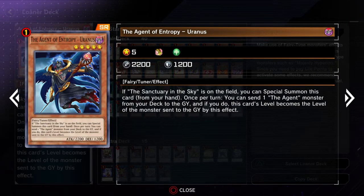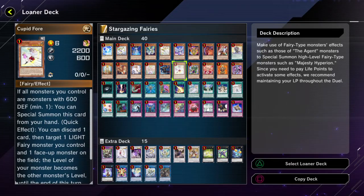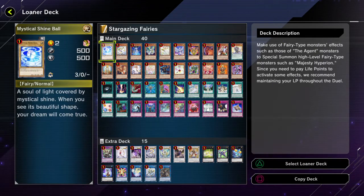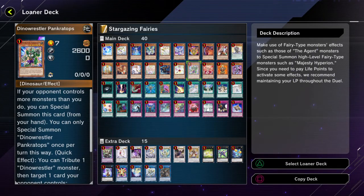Uranus is basically a free special summon as long as you have Sanctuary in the Sky, and also mills some of your agents too. And then Cupid For is another one that can special summon itself and is another level manipulator as well. Also notable is that the Diviner is also kind of notable for being able to manipulate its level as well, since it's also a tuner — so it can set up for some pretty nice synchro plays.